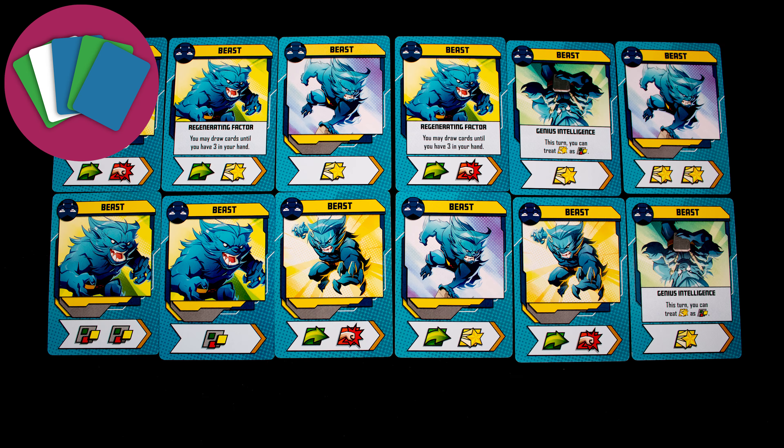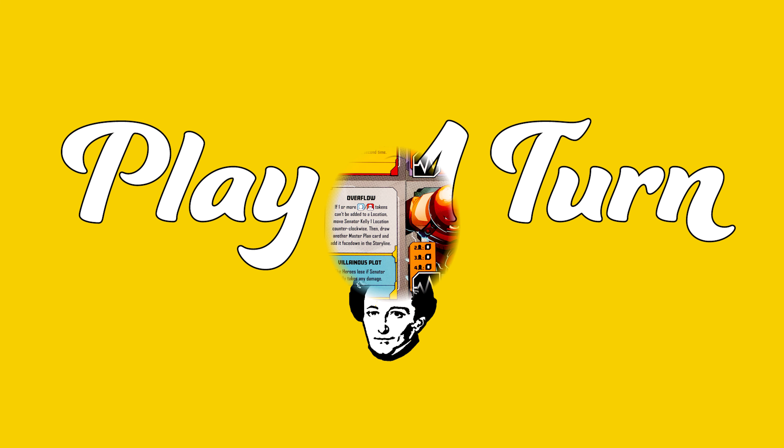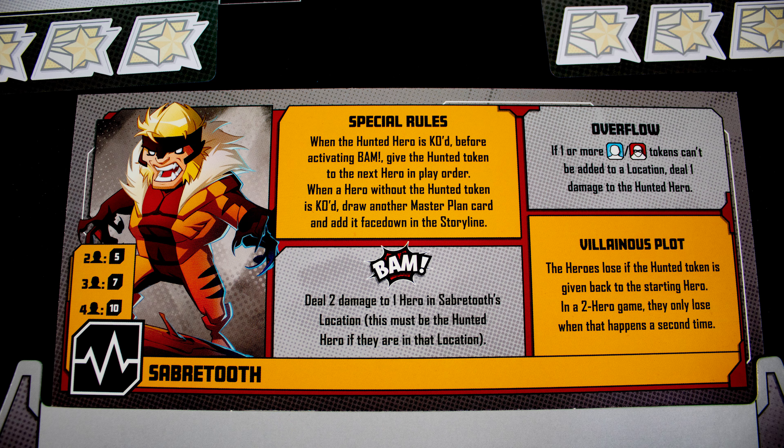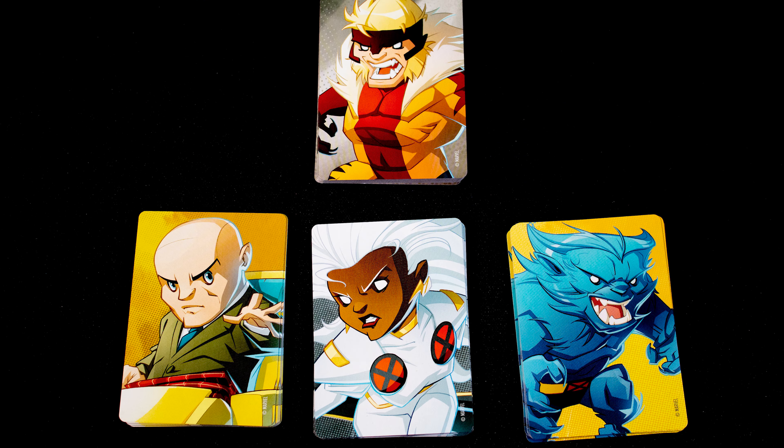Card management: each character has a deck of 12 cards for you to manage. Variable player powers — each of those decks of cards is unique. For setup, select the villain you are going to play against from the four in the box, place the villain on the dashboard along with six random locations, their tokens, and miniatures for the heroes and villain. Each player then takes their deck of cards for their hero and draws three cards.